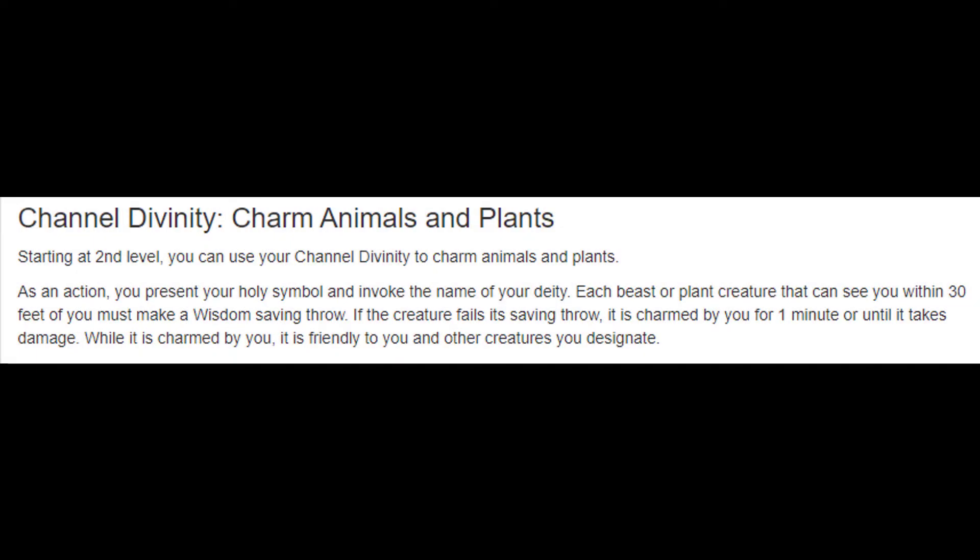Moving to our second level feature, we get our channel divinity: Charm Animals and Plants. This is a very situational channel divinity, and on top of that it overlaps with the first level spells we were already given — we can already charm animals. Luckily, the optional features from Tasha's gave us Harness Divine Power, so we can use those channel divinity uses to get spell slots back, which is honestly what we'll be doing more often than not. Don't forget though — it could come in clutch in combat with beasts or plants, or for utility similar to speak with animals.